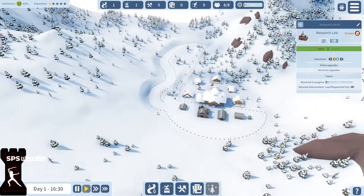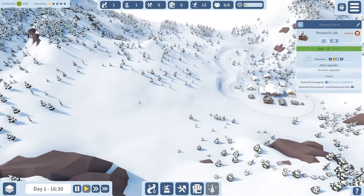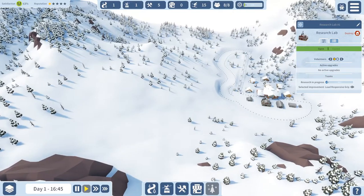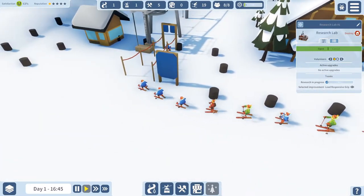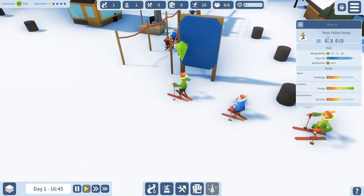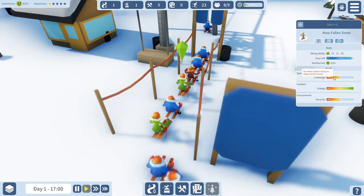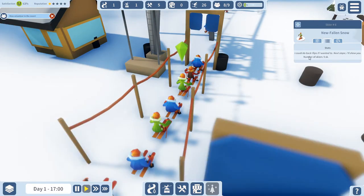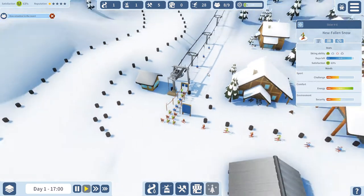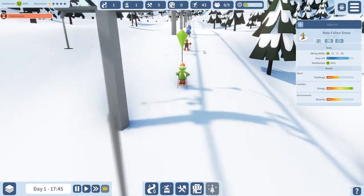I've tried building consecutive lifts — like one lift that ends here and then another that's a bit lower, where you ski down and then go back up — but it hasn't really worked for me. You can click on skiers and based on their clothes you can tell which type they are. We've got one from the new fallen snow group. We can see her total satisfaction is 64%, along with her challenge, comfort, and environment needs. You can also see her thoughts — and she's in the queue now.